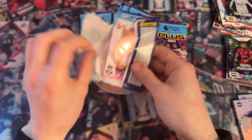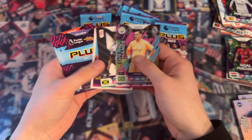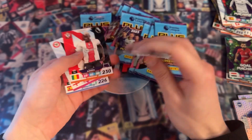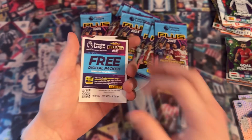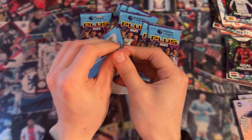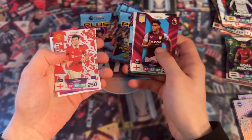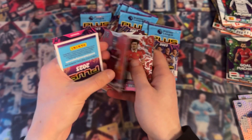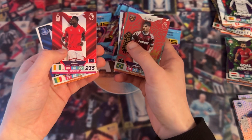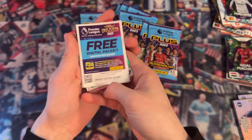Let's see what we're going to have here. Kieran Tierney, Safe Hands Edison, Musa Junepo, Rico Henry, and David De Gea. Next pack: Captain Harry Maguire, Lucas Pacqueta - Sisking, Serge Aurier, Idrissa Gaye, and the free digital pack.